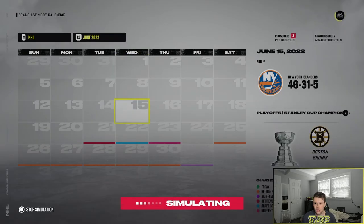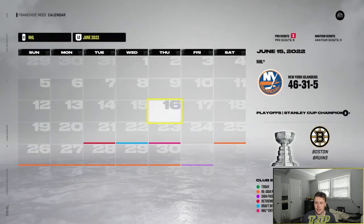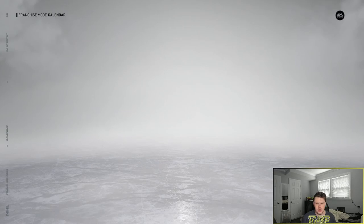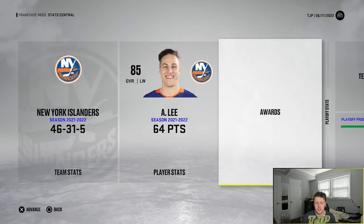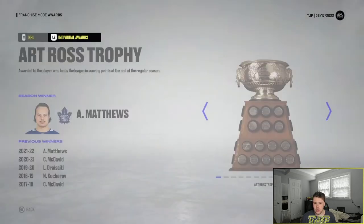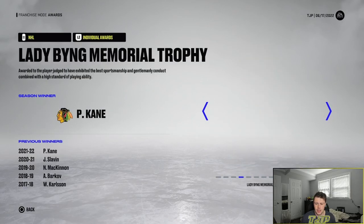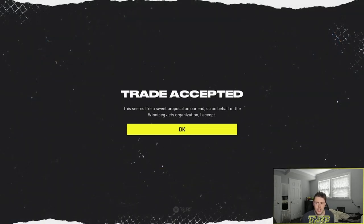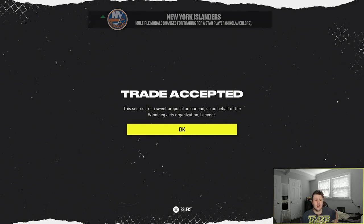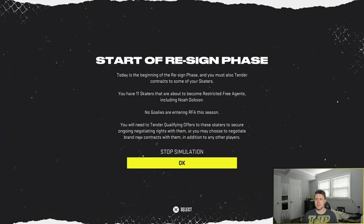Boston ends up winning the Stanley Cup. Taking a look at the individual awards — probably no Islanders, and we don't have any. On to the draft in the offseason. I traded Nikolaj Ehlers from the Anaheim Ducks for two first round picks — one this year and a second round pick next year. We're at the re-signing phase since we didn't have any draft picks, and we don't have any next year either.